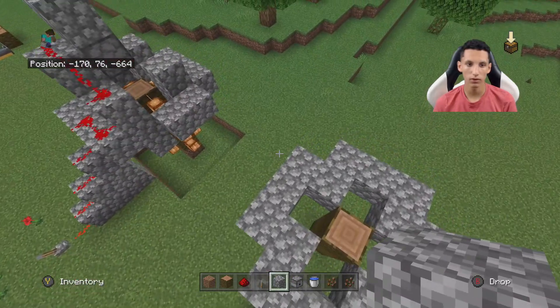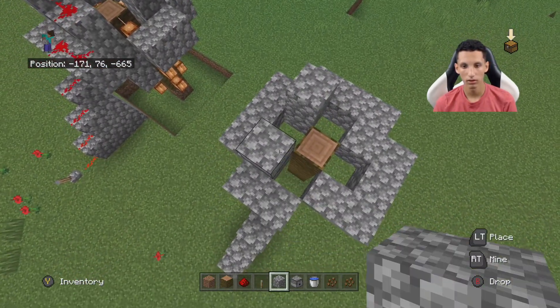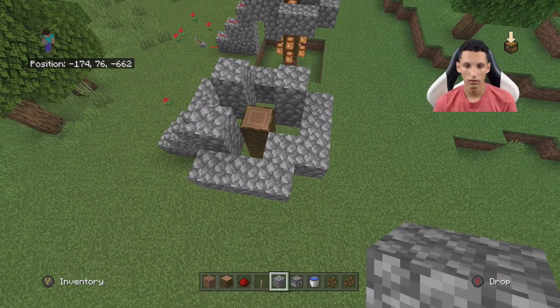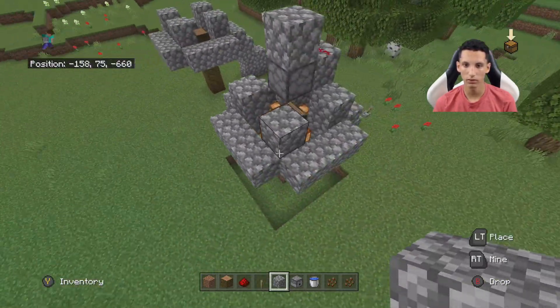Now, so the water doesn't fall out, you're going to want to build up on these blocks like so. As you can see, I have these filled up right here.